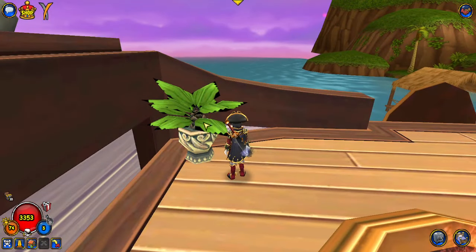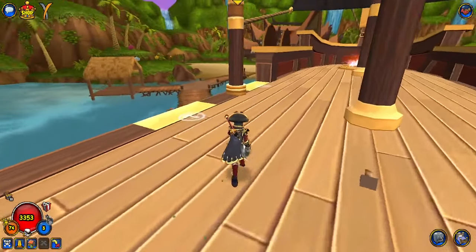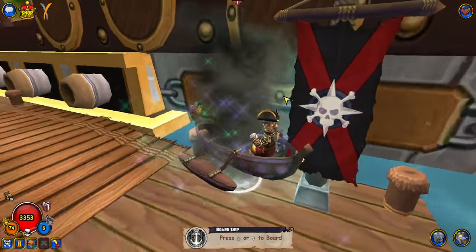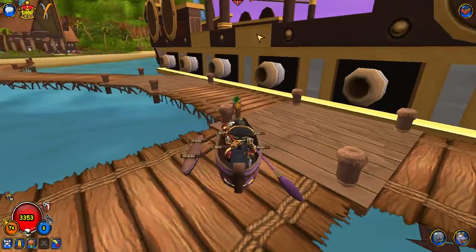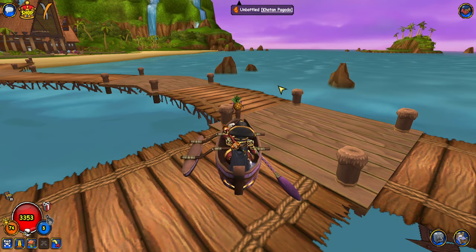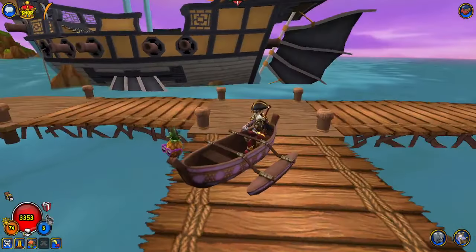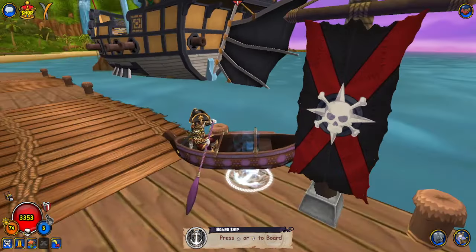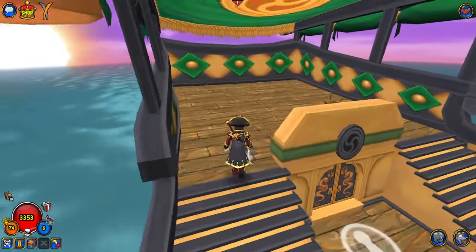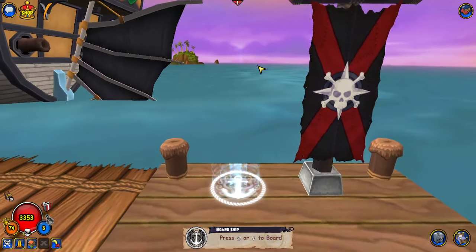I think these plants are part of the ship actually. It has my flag and everything. Let me see what happens when I try to change the ship I'm using — let's try the Mooshu one. It just unbottles that. Very cool. So instead of like a shipyard, it kind of just has its own single dock, which is very cool. You can just board this one as well.